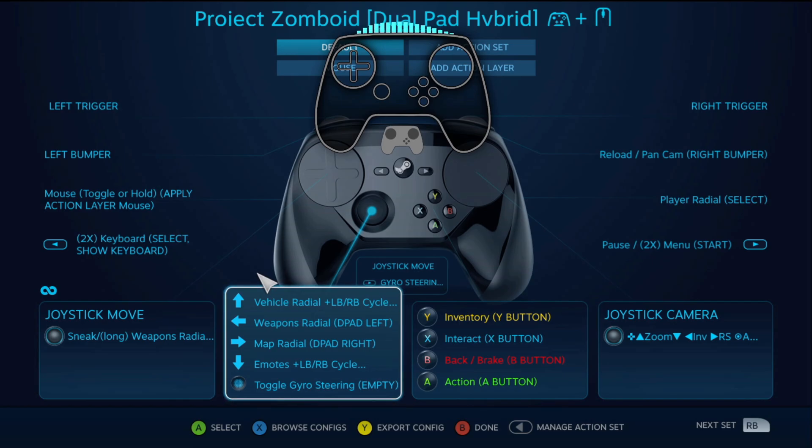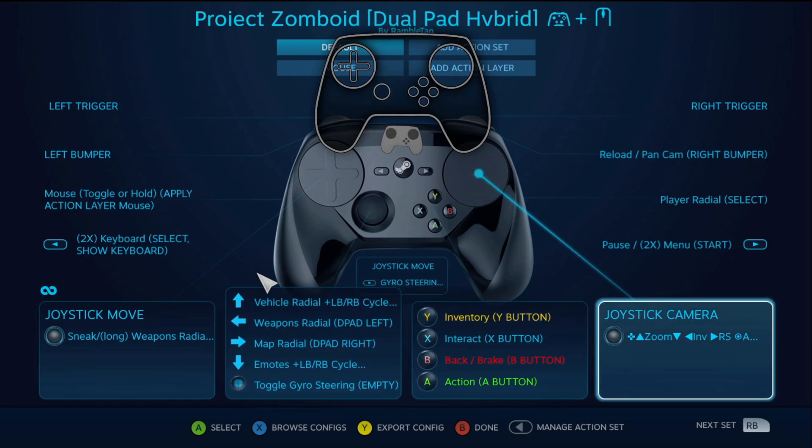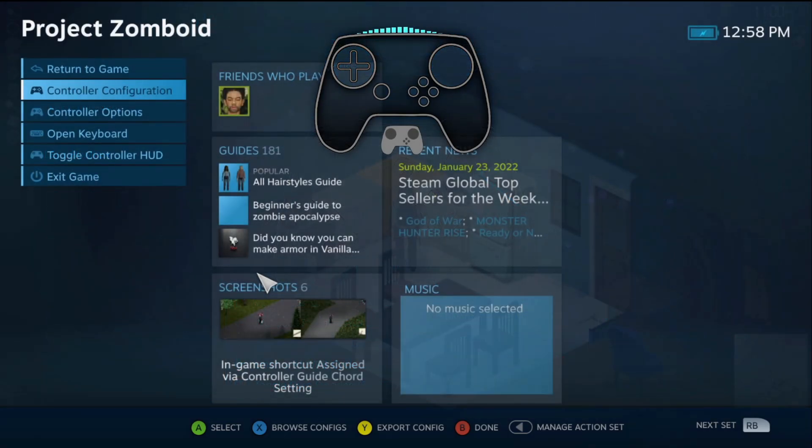Left stick click will be gyro steering — we'll go over that in a second. Right pad click has some D-pad clicks: middle is activate, left pad is for your weapons. So yeah, let's go over that.